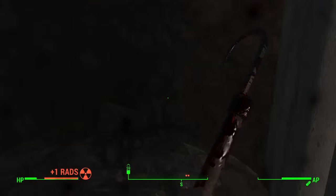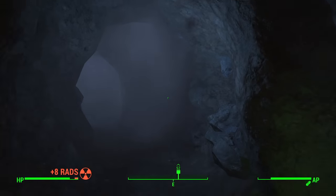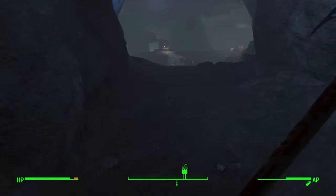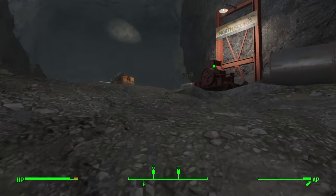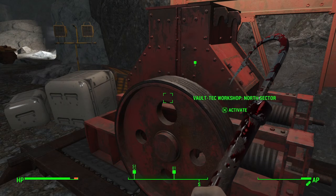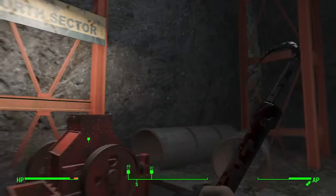Continuing up through this tunnel, we get ourselves into the first of two main rooms. This is where the first of two workbenches is located. This one is called the North Section Workbench, and the second one we find will be the North East Section Workbench.